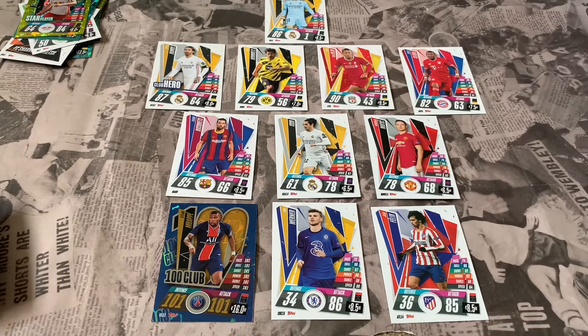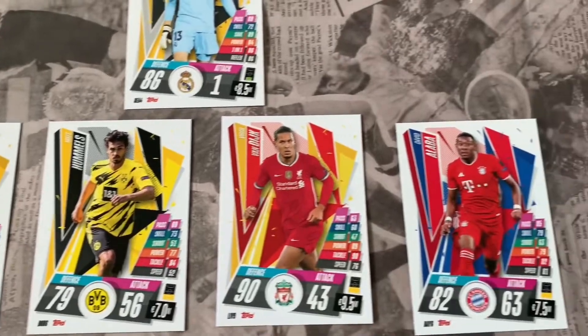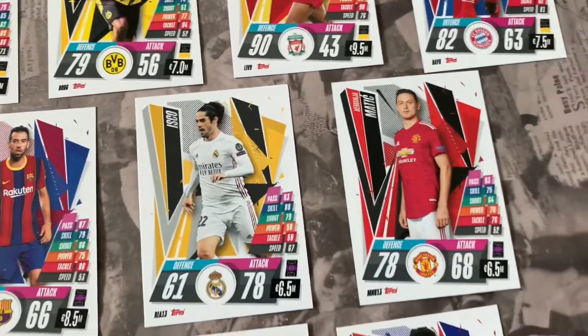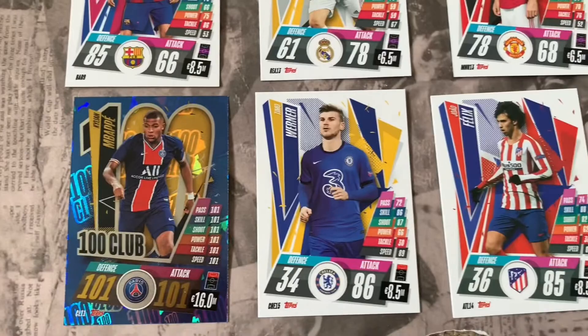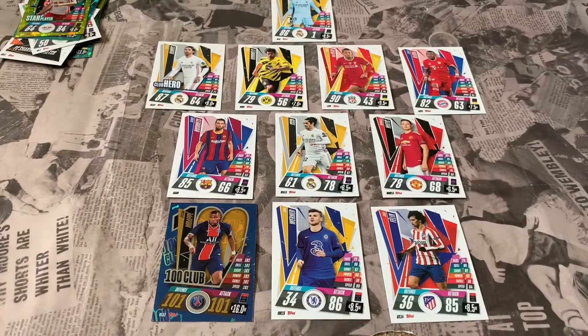We're going with a 4-3-3 formation. So the full team is: Courtois in goal; Ramos, Hummels, Van Dijk, Alaba in defence; Busquets, Isco, and Matic in central midfield; and Mbappé, Werner, and Félix as the front three. That's a pretty solid European 11.